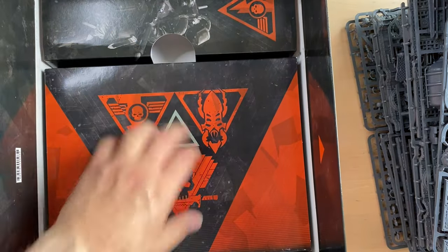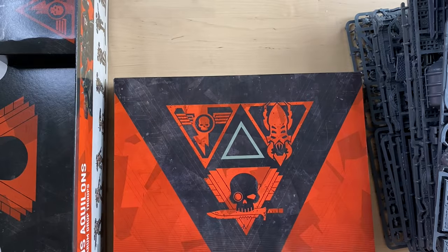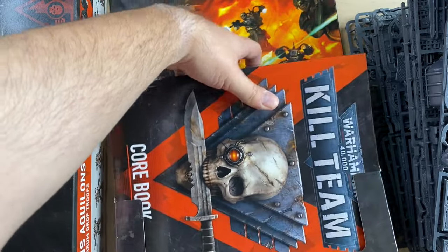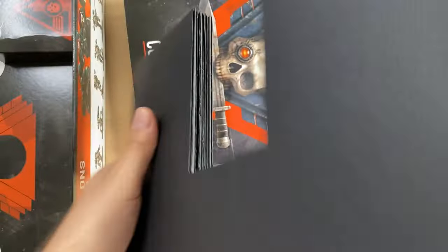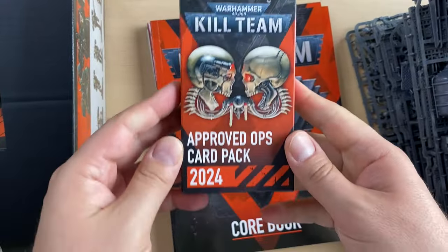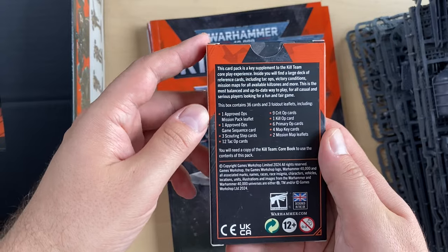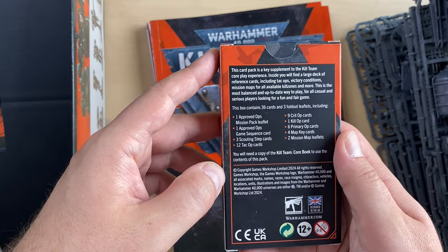We have more things over here — this usually contains books and all sorts of goodness. You can see the Aquilons and the Vespids on the cover. We have a cardboard organizer and some really nice art. Let's start with this small thing: the Approved Ops card pack, which is a deck of 36 cards and 3 fold-out leaflets. It has step cards, Attack Ops cards, Crit Ops cards, and Kill Ops cards.